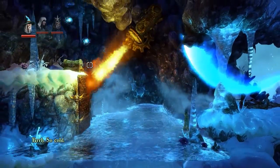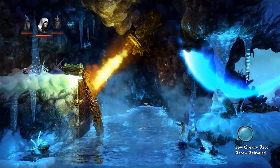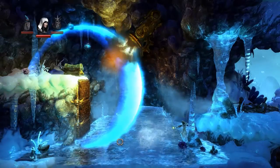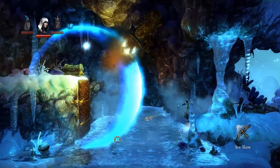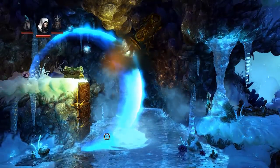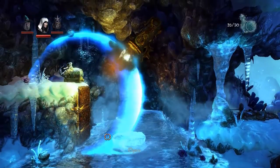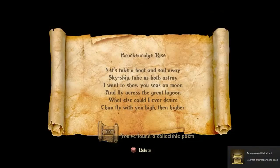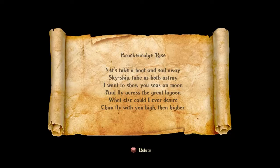So cold. The second chest — beautiful! Let's use a gravity field here. If I make an ice raft over here, we can probably jump up. Let's grab the experience potions first and we're going to open this and see what's inside. You found a collectible! 'Let's take a boat and sail away. Skyship, take us both astray. I want to show you seas on moon and fly across the great lagoon. What else could I ever desire than fly with you high and higher? Let's take a boat and sail away. Skyship, take us both astray.'